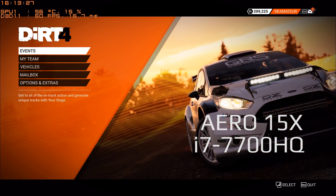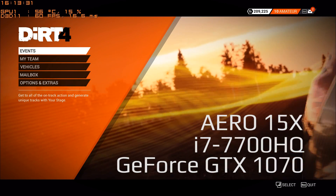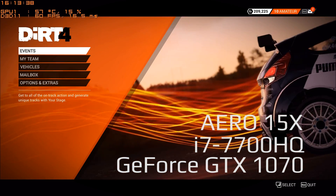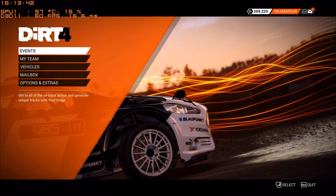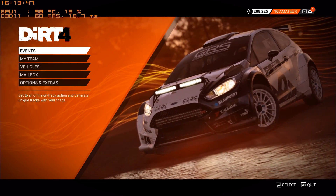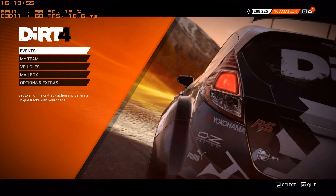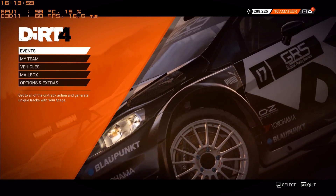It features an Intel Core i7-7700HQ processor and a powerful NVIDIA GTX 1070 graphics card with the new Max-Q design, making it really suitable for portable gaming. The game we're going to test today is the popular racing simulation game DiRT 4. We'll set graphic quality to ultra, high-sense game settings, and the resolution to 4K. Let's find out how DiRT 4 will run on the Aero 15X!